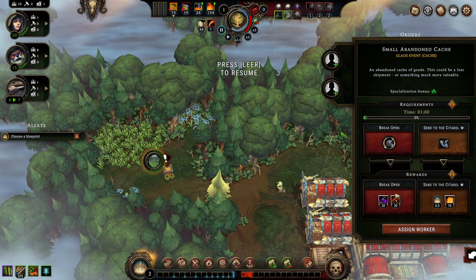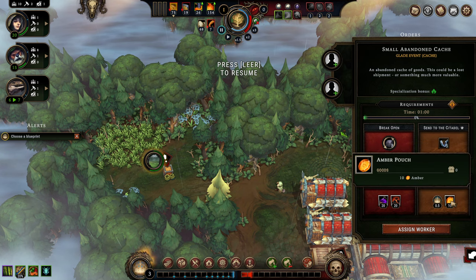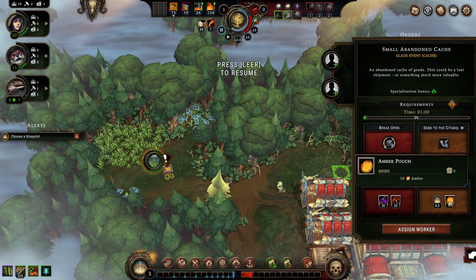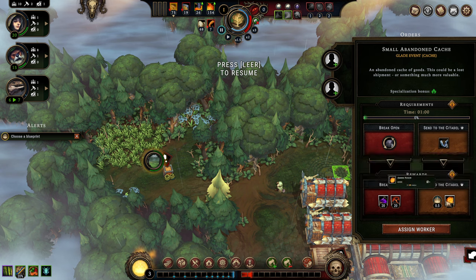We can either break it open and pilfer coal and wine, or send it back to the citadel and get some reputation and amber back. Amber is the currency in this game — like gold. Caches can always be sent back to the citadel; the reward scales with the size, and the contents of a cache are always random — you don't know what's in the box before you open it.